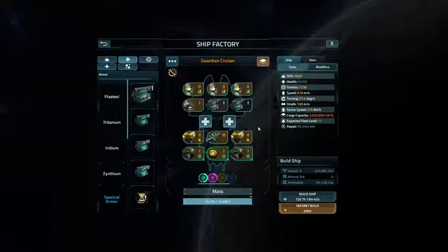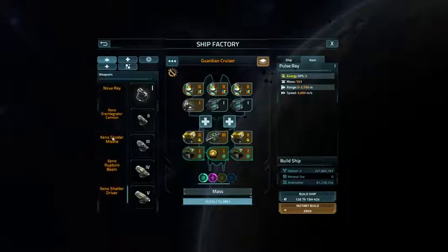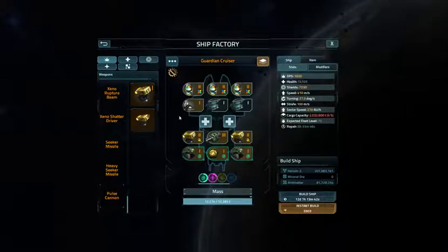Alright, that's not bad. This is a Guardian Cruiser 1 and I can't upgrade it until it gets done building. Here's my build: I've got three Harmonic Shield 2s, Tungsten Armor 1, Xenthium 1, Xenthium 1. I've got two Pulse Cannon 2s. 1020 DPS.